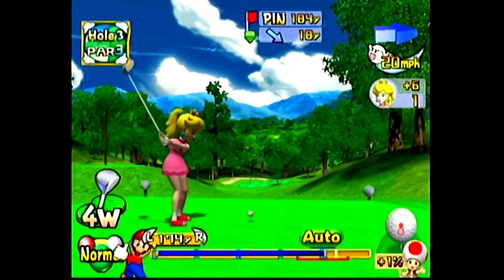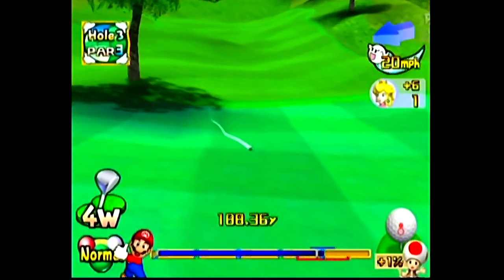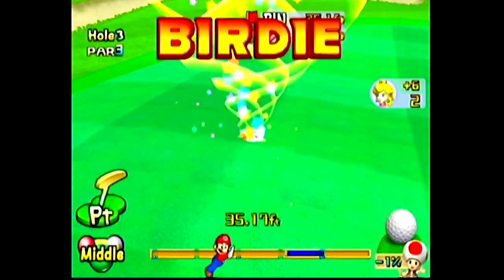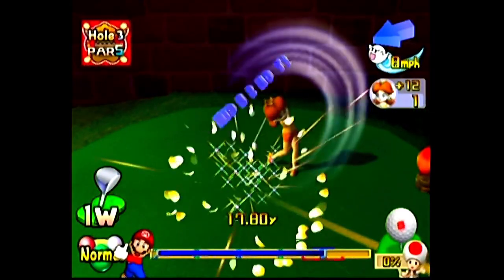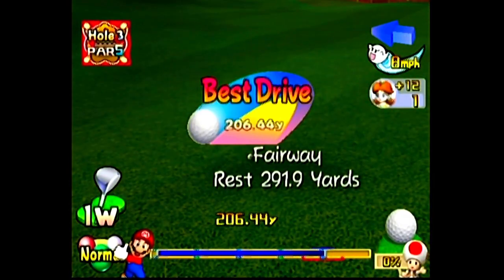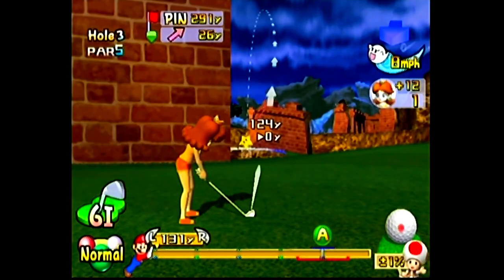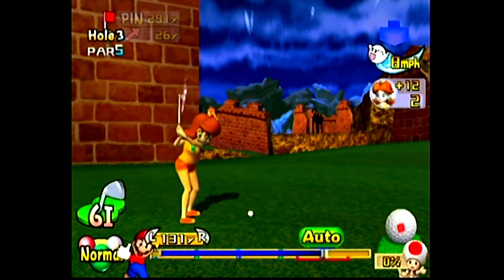Mario Golf: Toadstool Tour for the GameCube might just be the best golf game of all time. It has all your fun and fancy Mario characters here, each with their own abilities, as well as all the different Mario sound effects that you've grown to love over time. The graphics are bright and colorful. Each of the golf courses range from just looking like regular golf courses to something from a Mario fanboy fantasy. This is really deep as well — there are tons of different clubs to choose from. You can figure out ways to arc the putt and the greens just perfectly, because look at the lines when you go on the greens themselves.